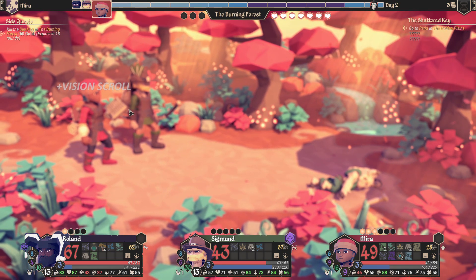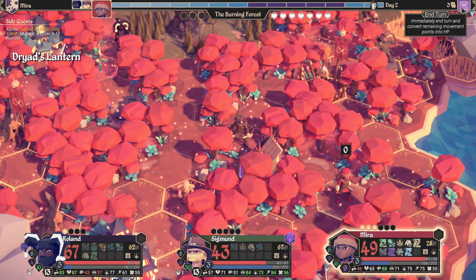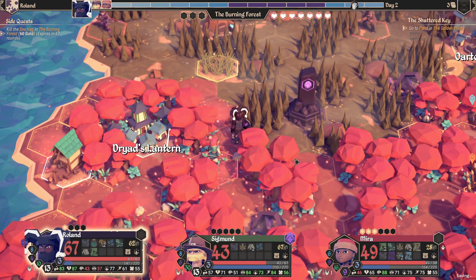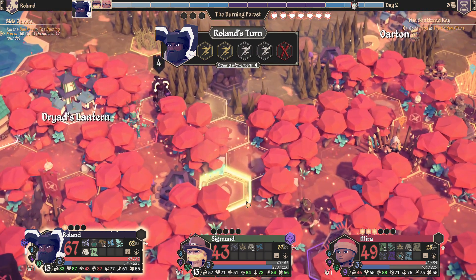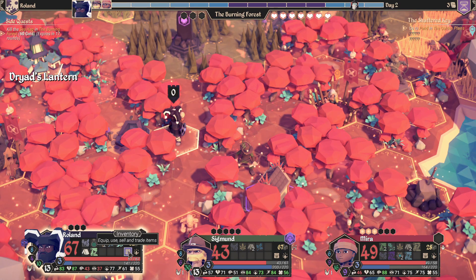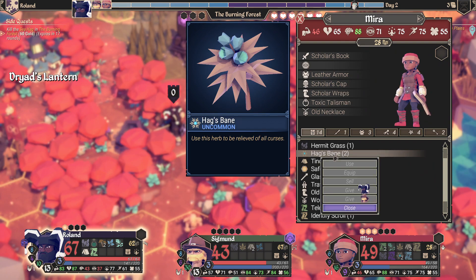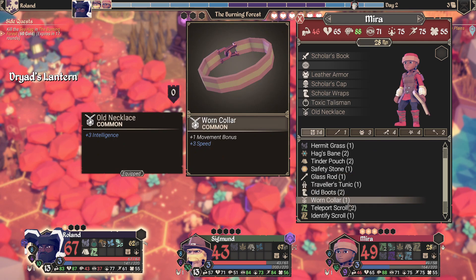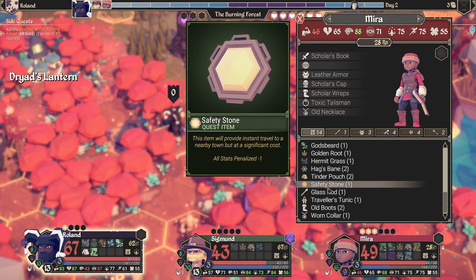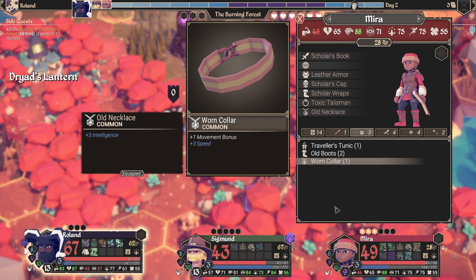A vision scroll will reveal the map from the fog of war — that's cool. Pass the turn. Roland needs big rolls. Someone was wearing a necklace we wanted to give to someone else — she's got the old necklace, it's a worn collar, but we're just not close enough to give it.